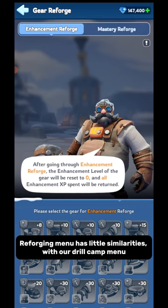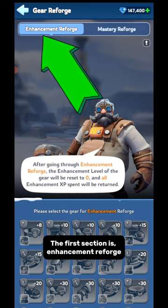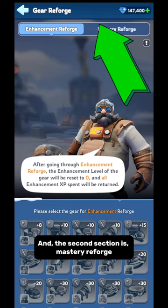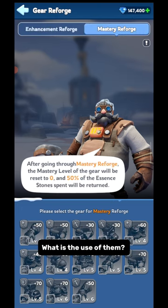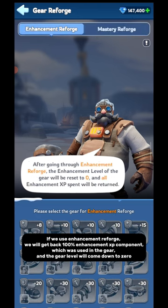The Reforging menu has little similarities with our Drill Count menu. It has two sections. The first section is Enhancement Reforge, and the second section is Mastery Reforge. If we use Enhancement Reforge, we will get back 100% of the Enhancement XP Component which was used in the gear, and the gear level will come down to 0.